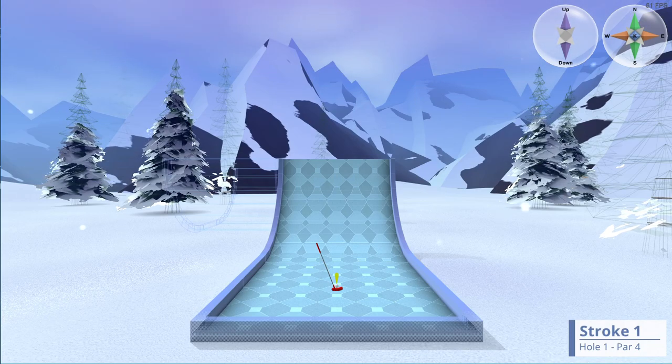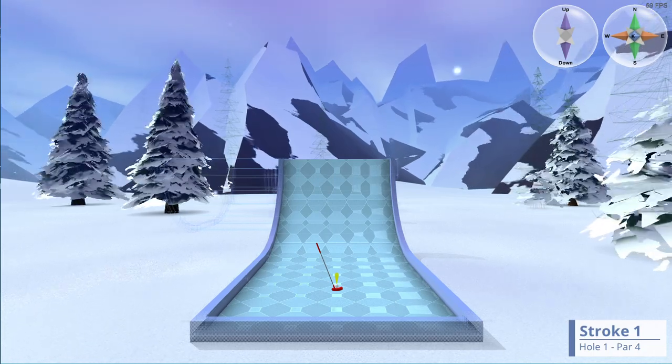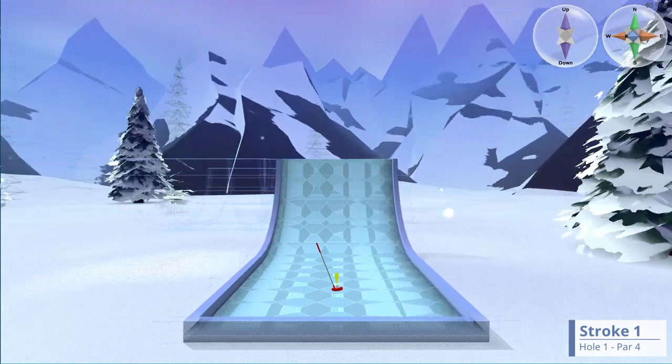I have just started the hole and this is the default 4D view. Now I'm going to hold down the left mouse button and move the mouse roughly to the left. No up or down motion, just go left.